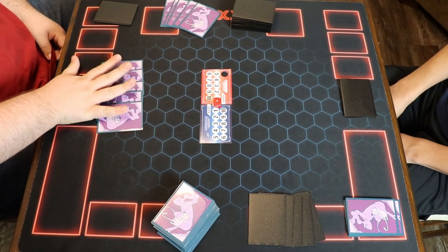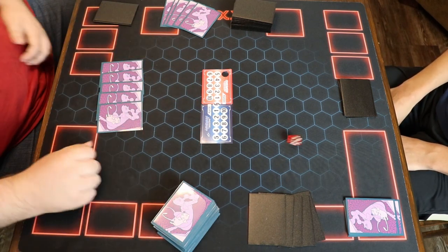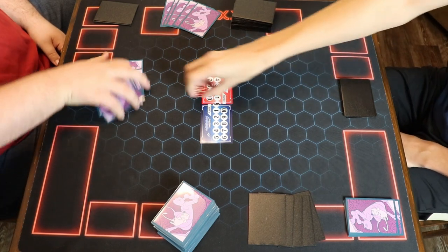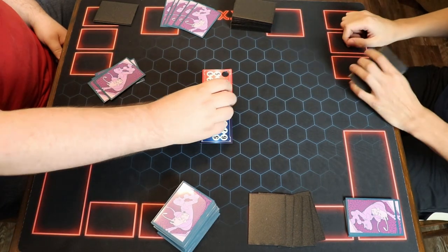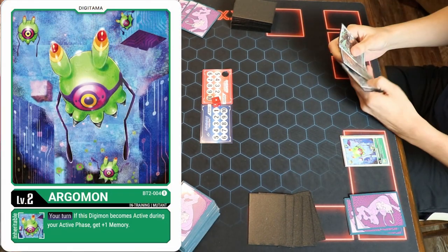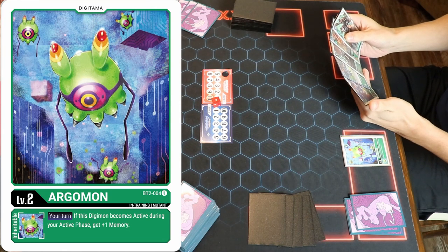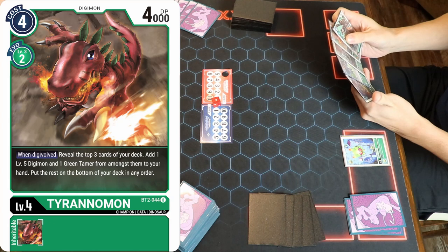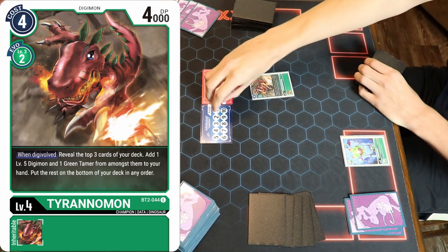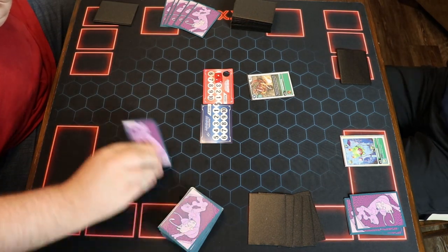So we're going to set these guys off. I'm behind the camera today — I've got two friends playing for you and it should be a good game. Let's go. Green wins the dice roll — winner of the dice roll always goes first in this game. So it looks like green is going to be going first. Green drops a level four right off the bat, looking a little rookie start.